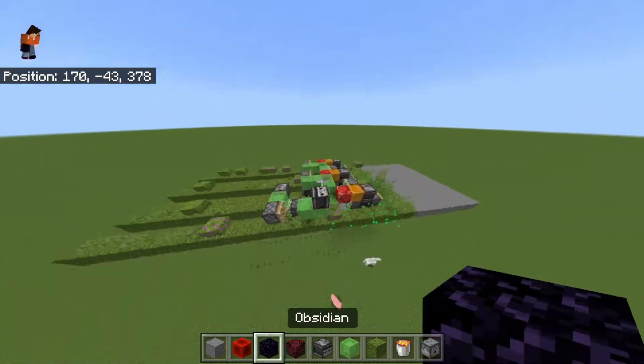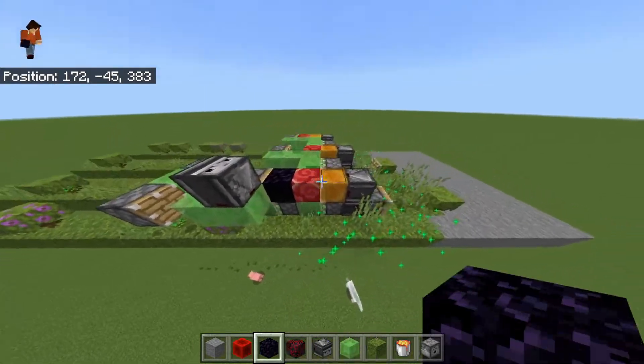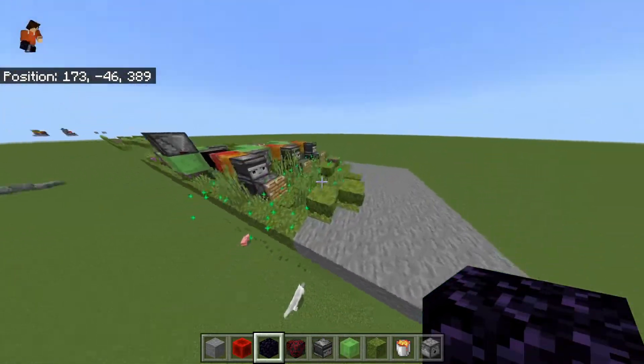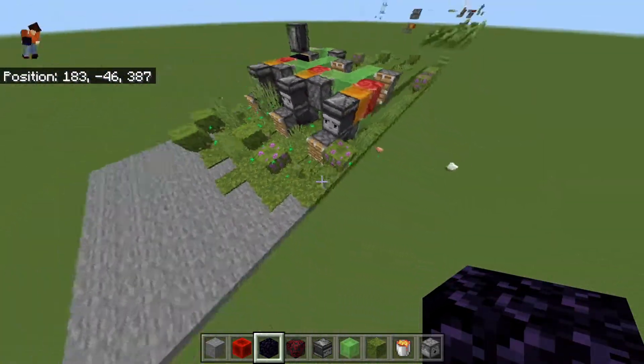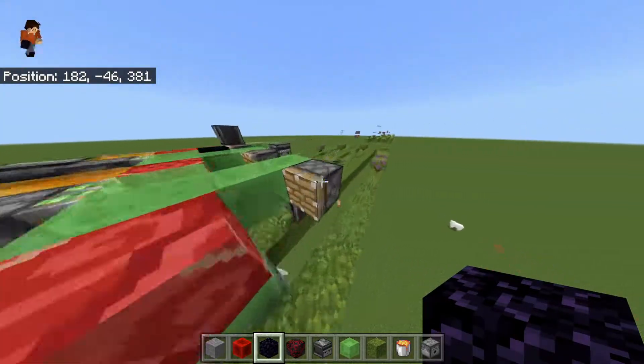I'll trigger it for you now. Let me just stop it then. As you can see, it moves forwards, and every block it triggers and then turns it into moss, so you can get it out of the way and destroy it.